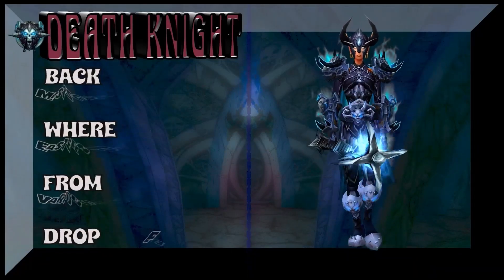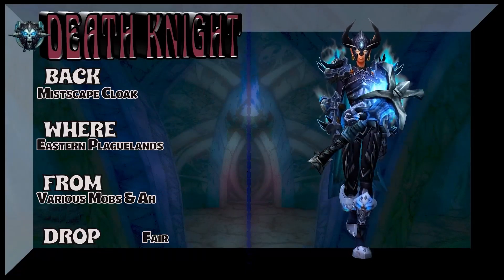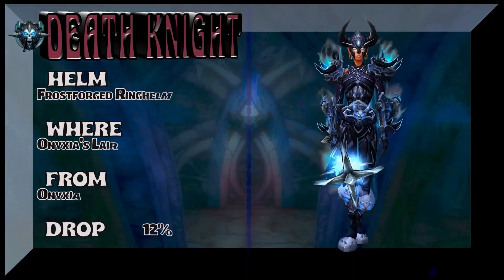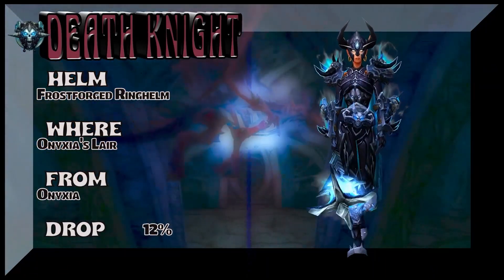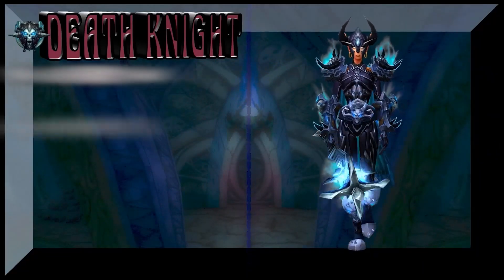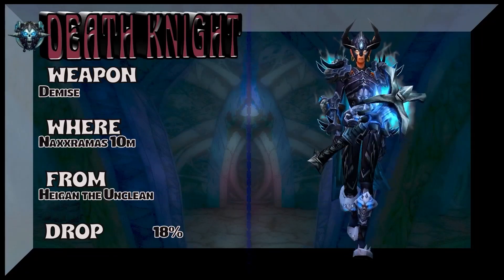The back really makes this set look nice. Go to Eastern Plaguelands, drop a nuclear bomb, loot the mobs, or buy it on the auction house. The helm is the Frost-Forged Ring Helm from Onyxia's Lair — quick raid you could hook up with. And the weapon is from Naxxramas 10-man — Hygeron the Unclean drops the axe or the mace.